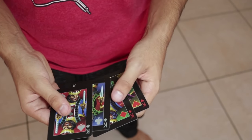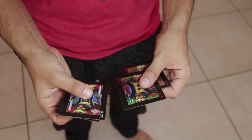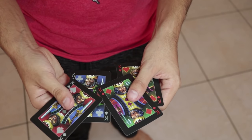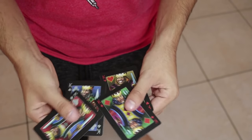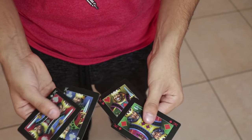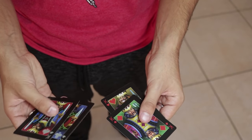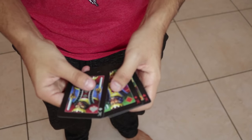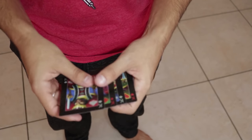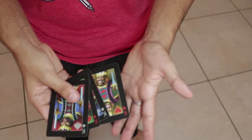What you're going to do is a little displacement. Notice I'm swiveling the kings, and as I square them together I'm just going to mix them in like this. The bottom king is a black king - I'm holding the black kings in my right hand, the red kings in my left hand. They're going to go in between, so the order now is black, red, black, red.